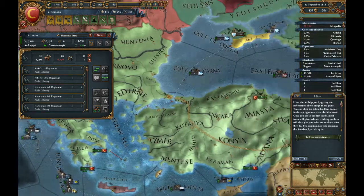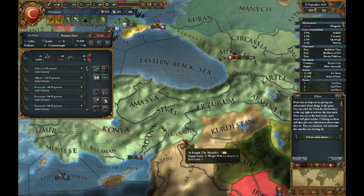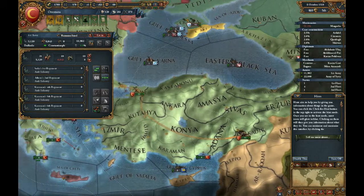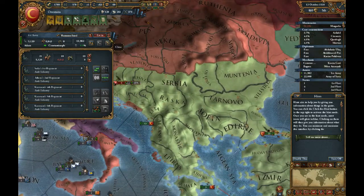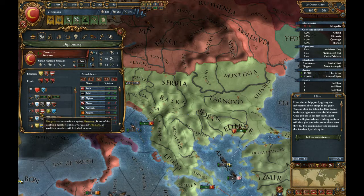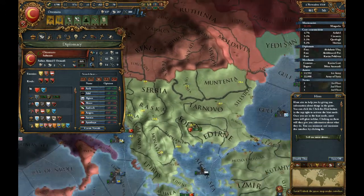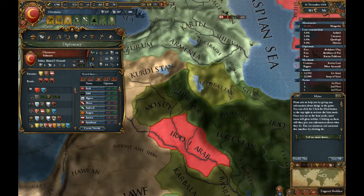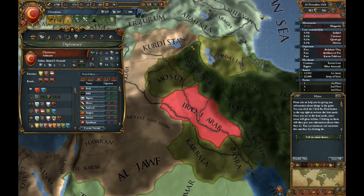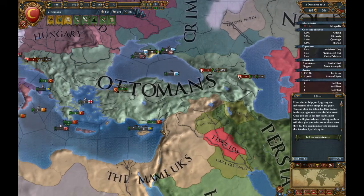We have coalitions over there and over here. Let's see who's in this coalition against us: Hungary, Austria, Persia, and Qualcomm. Two big powers over here and some powers over here. It's kind of funny because I think we have a military alliance with Persia. But that's fine — our next war we want to go to is going to be the Malnicans anyway.